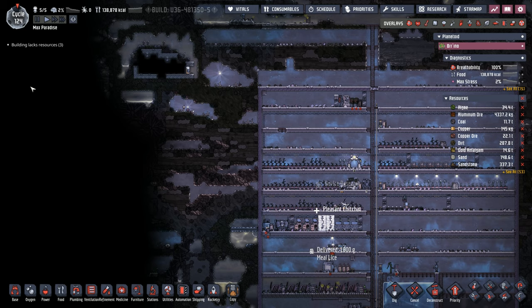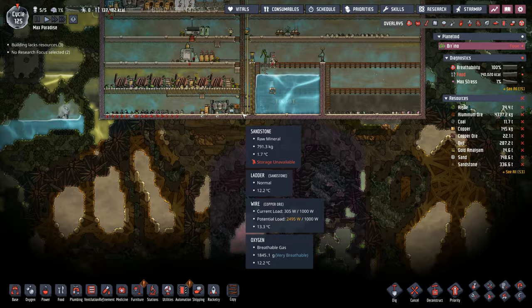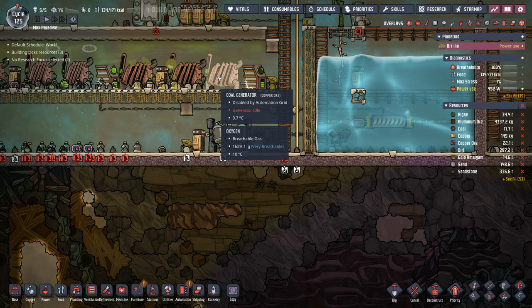While we're over here we should probably stop by for a quick look at this vent. I think the easiest way to dig down is to open up a little gap here, so we'll put a mechanized airlock in. Now the mechanized airlock will spread temperature unlike insulated tiles, but it shouldn't be too bad especially considering how close it is to our coal generator and the radiator pipes underneath.